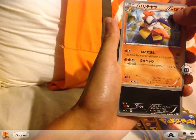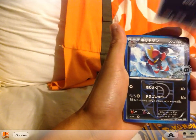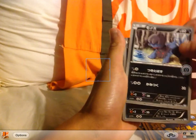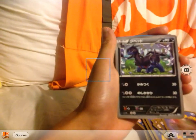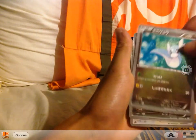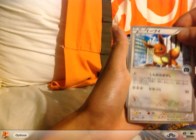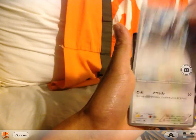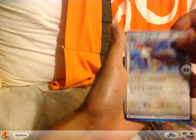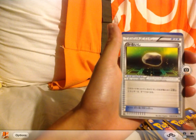Continuing the list: Hariyama, Pawniard, Bishop, Deino, Zweilous, Morelull, Dratini, Dragonair, Eevee, Starly, Staravia, Staraptor, Plasma Ball, and a Rock card.